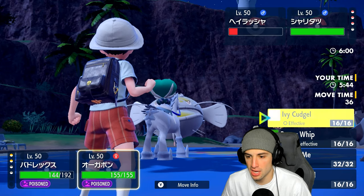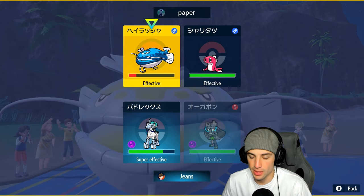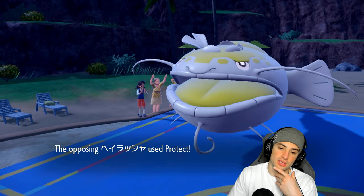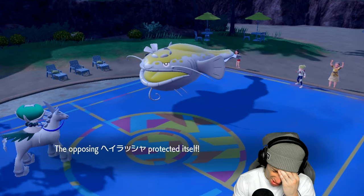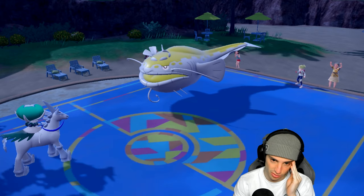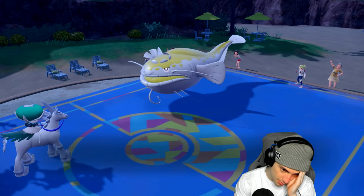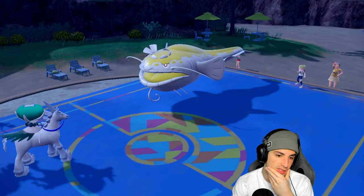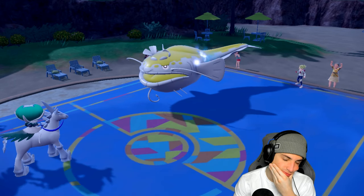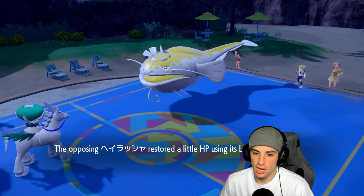Going Seed Bomb and Ivy Cudgel just in case they Terastallize to change their typing. Both grass moves go not very effective — they Protect smartly, reading our play and taking away Sturdy. Poison is just doing me dirty — this is slow playing. I wish I had Thunderclap ready again. I wish I had Protect on Calyrex.